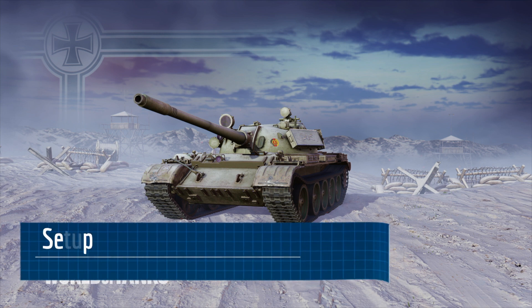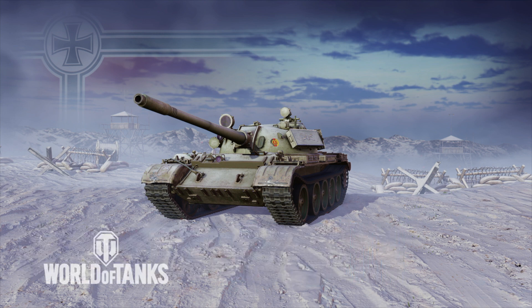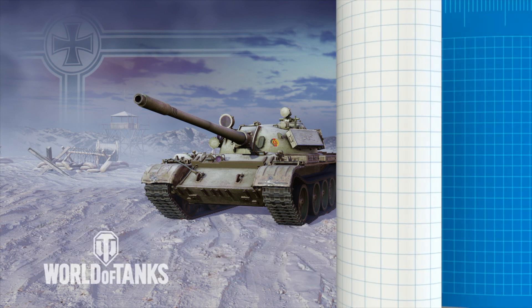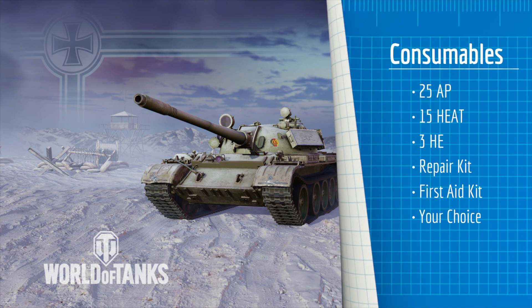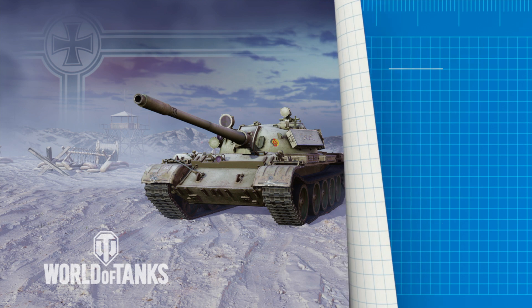How do you set up the T-55A? In terms of consumables, I recommend running 25 AP, 15 HEAT, and 3 HE. But if the standard rounds don't cut it for you, you could always run a higher volume or full loadout of HEAT if you wish. I also run a repair kit, a first aid kit, and either a fire extinguisher, food, or gas — really, the choice is yours for that third slot.